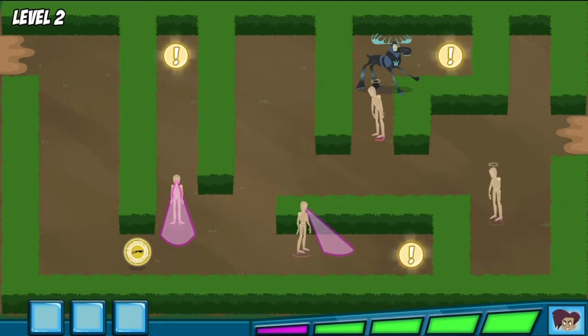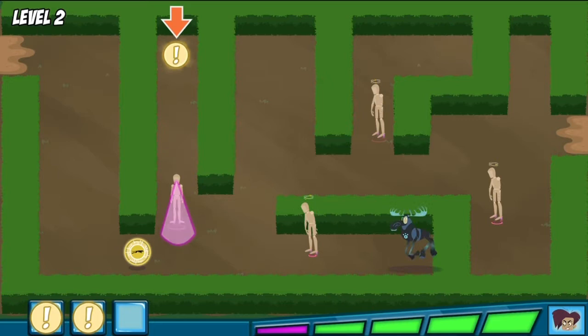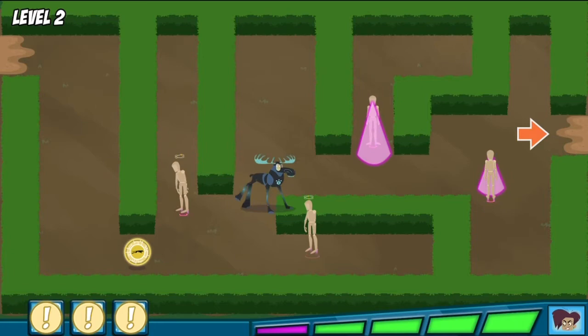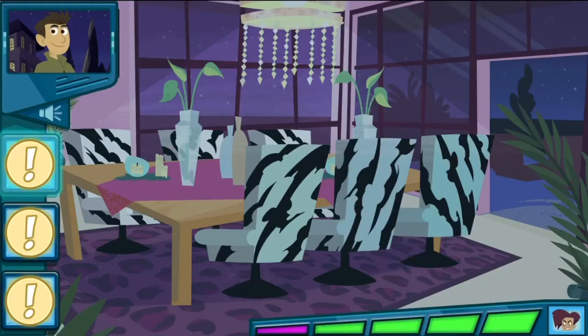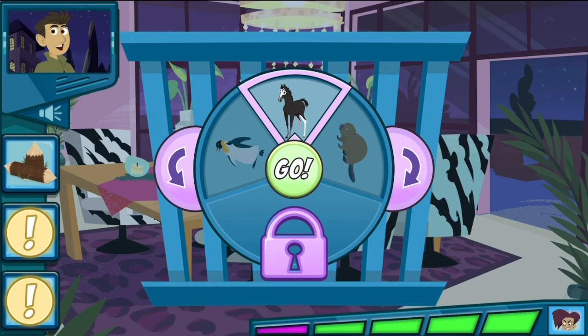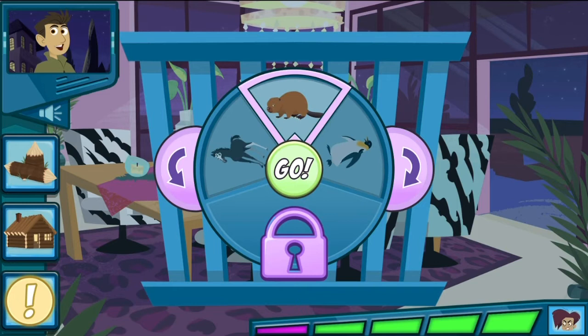Help Martin gather the three clues! Yes! We got all the clues! Awesome! Now go to the mansion and save that baby animal! This animal chews down trees for wood to make his home, lives in a lodge made of trees and branches, and has a wide tail, kind of like a paddle. All right! We did it!